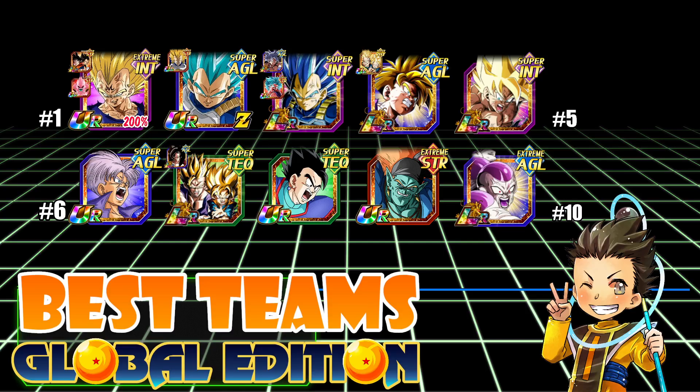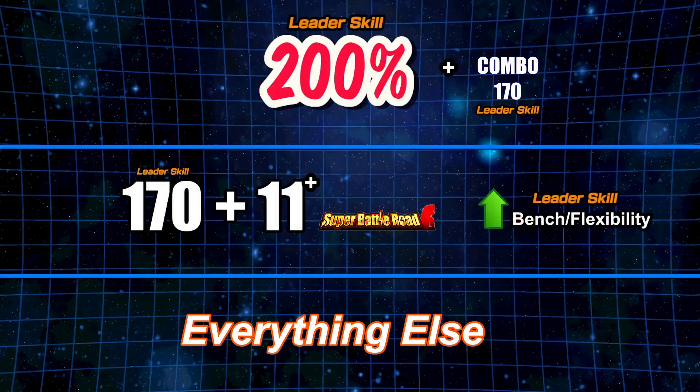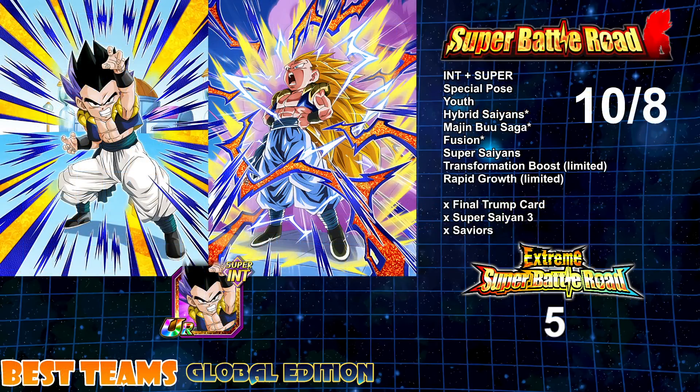Now let's dive into the May 2022 best teams list. Starting with honorable mentions: the Gotenks, Youth, and Special Pose team. It can actually do 10 super battle roads — though some will be very difficult — and five extreme super battle roads, giving it solid game mode effectiveness. The team itself isn't all that great in terms of flexibility compared to others, but with that 10 and 5 resume it definitely deserves an honorable mention. It hasn't broken into the top 10 and I don't see that happening soon.